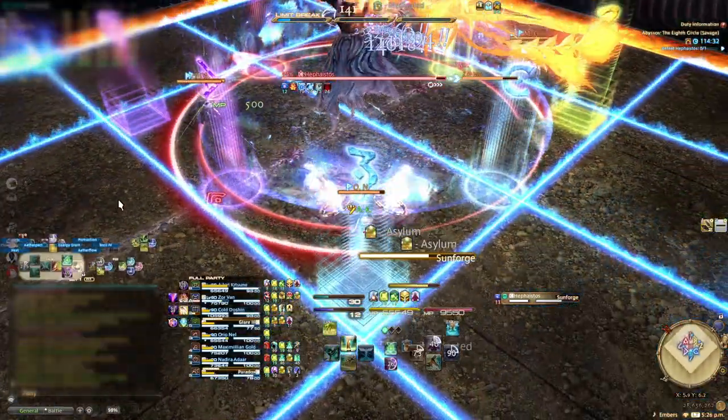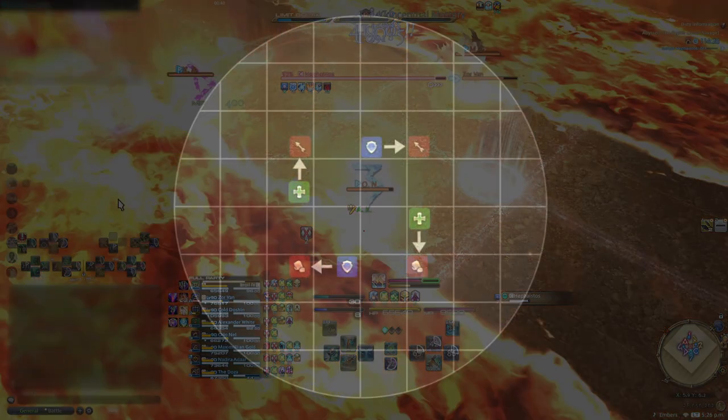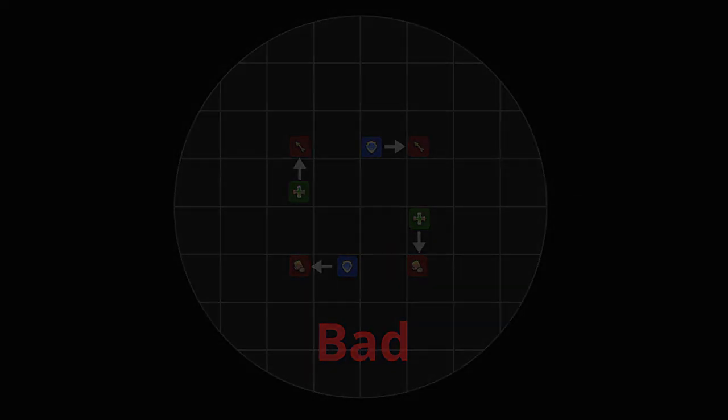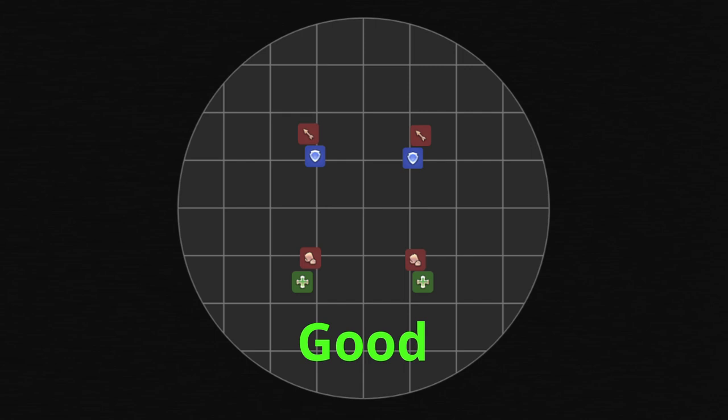Before you even pull, make sure your clock spot assignments are not messed up. Don't be lazy and just do standard clock spots with supports rotating clockwise — you don't do this because you don't want 2 melee players sharing an intercardinal. It's about melee uptime, but it's also about those 2 guys not killing each other trying to hit the boss. Instead, do something like this — you'll notice there's only 1 DPS and 1 melee in each group.